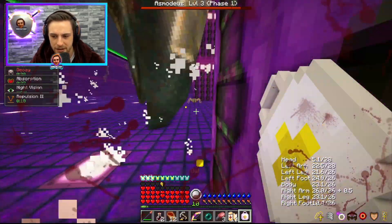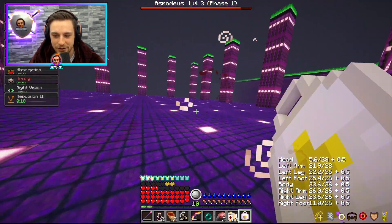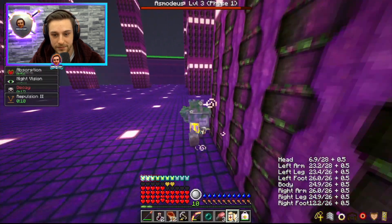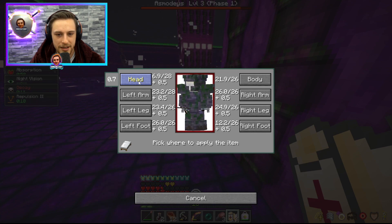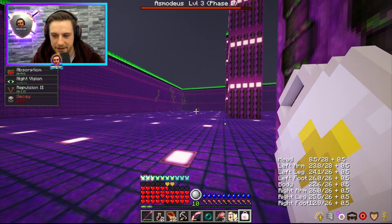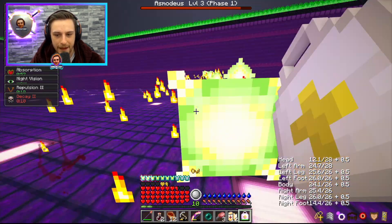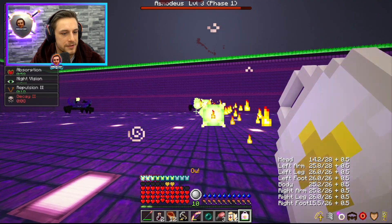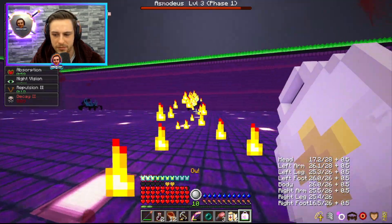Oh my God, he nearly killed us! What the hell? He's moving. Why is it just my head? My head is on five hearts and everything else is on 20 plus. This is a little scrappier than I was expecting. We are just sort of letting him hit us in the face. We really need to get our head healed up here because he will take that down quickly even before we get in range to start lifestealing. Our core part of healing is, of course, the lifesteal. We've got two minutes left on these buffs.